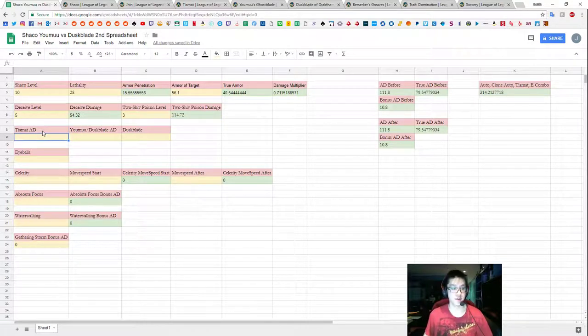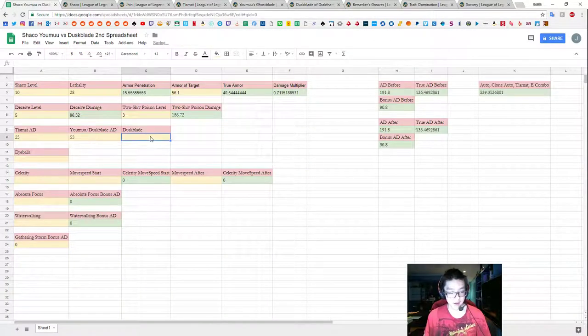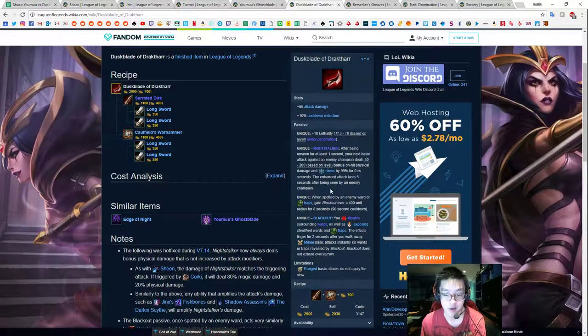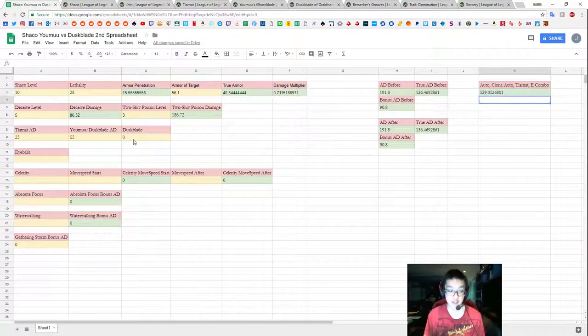We also have to fill in some standard numbers. Tiamat AD is 25 — it's stagnant. The amount of AD from Yomu's or Dustblade is also stagnant at 55 each. Here we fill in 55. Then we fill out a 0 or 1 as a dummy variable for whether we have Dustblade. The Dustblade Night Stalker passive damage is 30 plus 10 per level, so at level 10 that would be factored in. Since we're running Yomu's, we're putting it at 0.